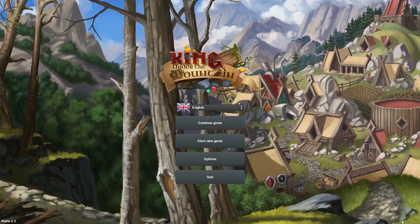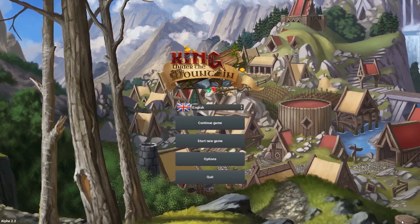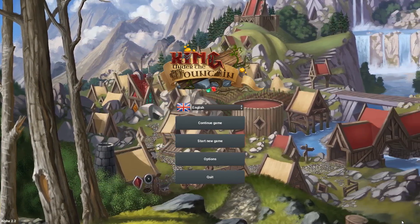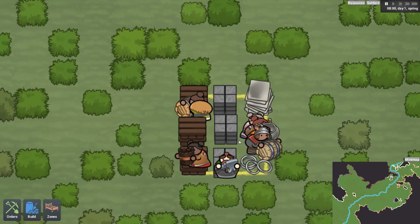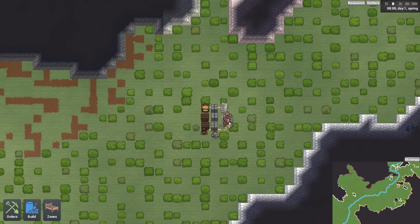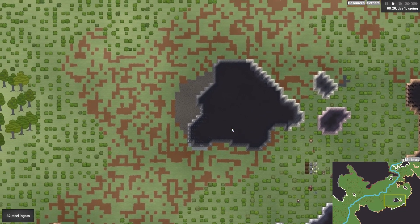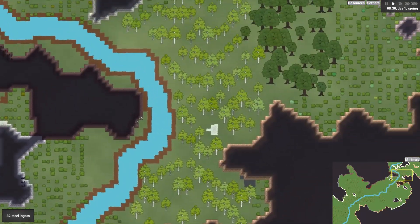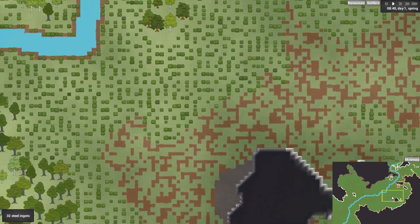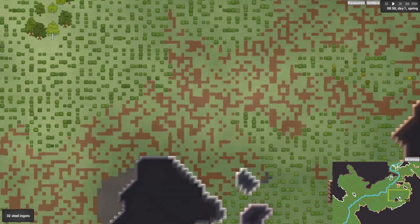Welcome to our latest look at King Under the Mountain. Last played this a few months ago, but now it's updated to Alpha 2.2 and remains a RimWorld-inspired game involving dwarves. Let's continue this started game — a bunch of lads all gathered together on a little stockpile. We've got a river over here which is going to divide the map somewhat, trees well over there, and mountains for days.